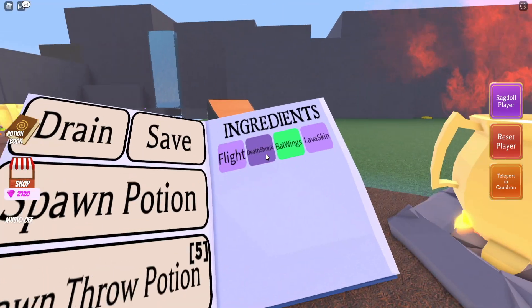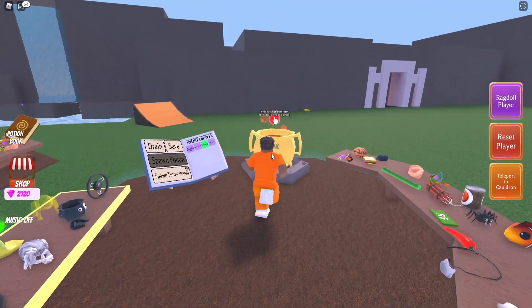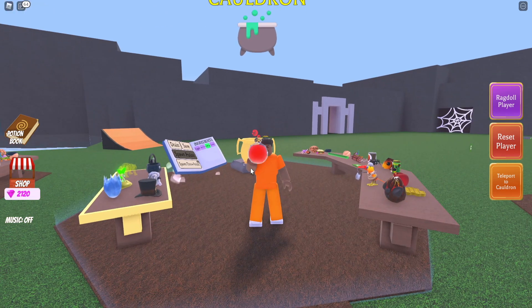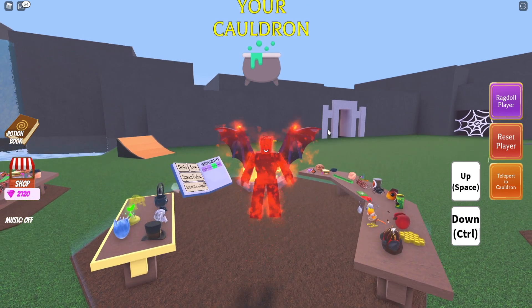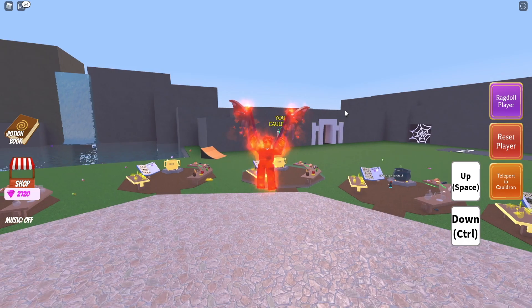Once you have all these potions loaded into the Spellbook, go ahead and brew the potion and drink it. You'll instantly turn into the Demon Orb — there's no official name, but I'm coining it the Demon Orb. Go ahead, fly around the map, have fun, enjoy. It looks pretty cool. Terrorize people, burn their accessories and their hair off.